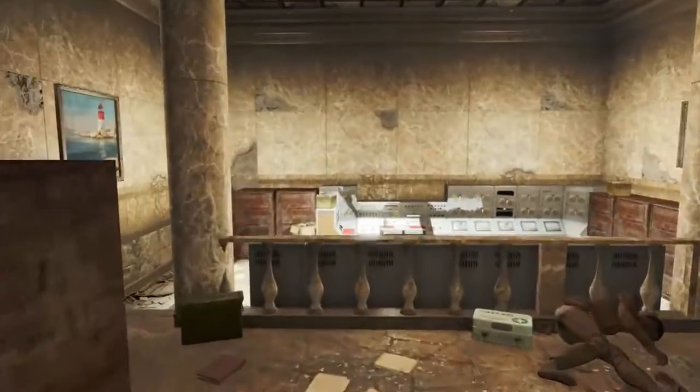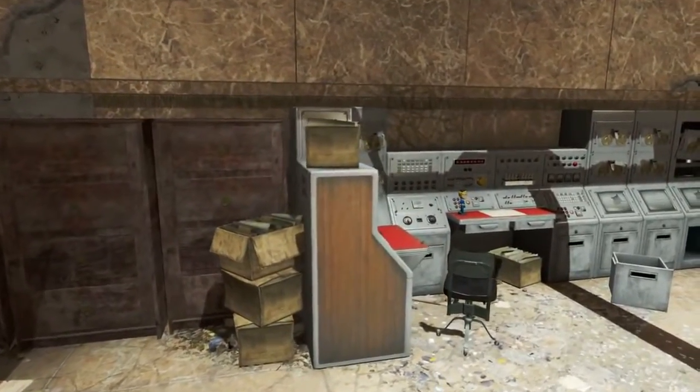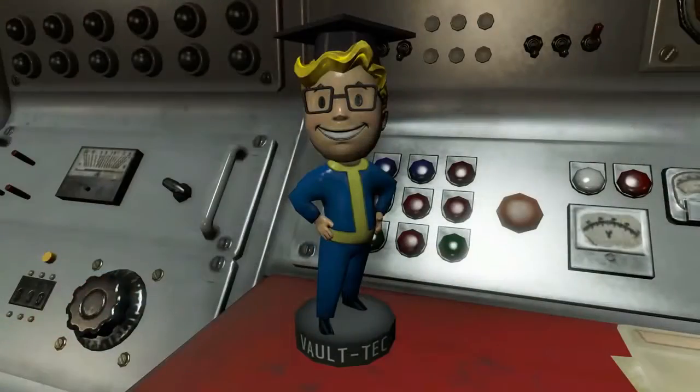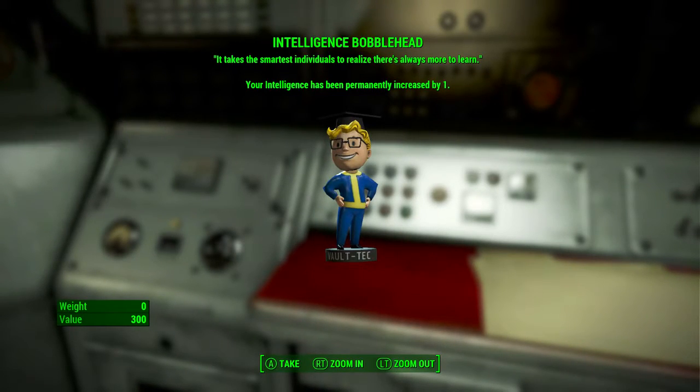Head all the way to the end of the room where there is a doorway underneath the chandelier. Go through this doorway and you will find a computer room. In front of the computers with the red paneled desktop, we find the Intelligence bobblehead. When we pick it up — Intelligence bobblehead: it takes the smartest individuals to realize there's always more to learn. Your Intelligence has been permanently increased by one.